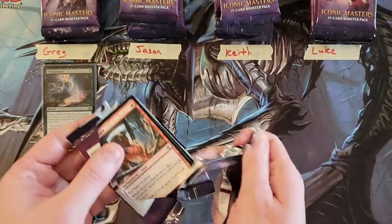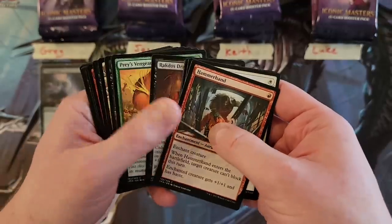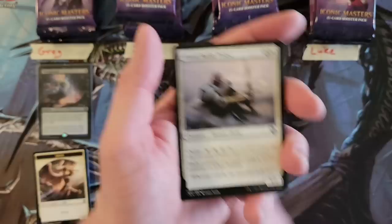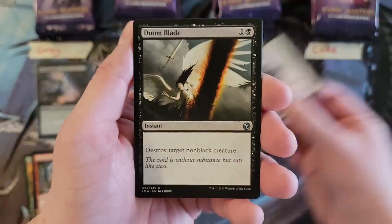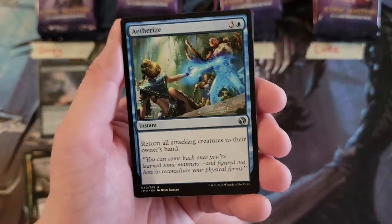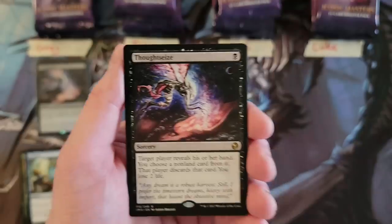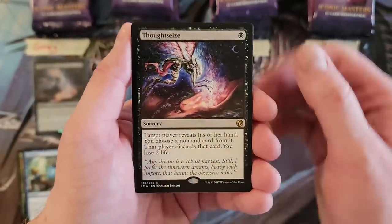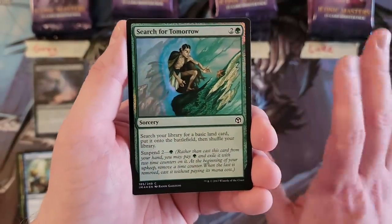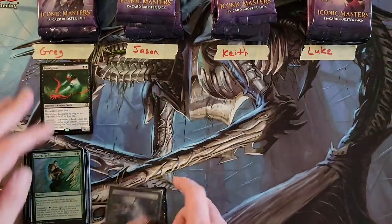Greg, pack number two. We'll get through the Commons. The Battle Priest. The Doom Blade. And another Thoughtseize — this is wild! You know Greg, you never really told me your play colors. And a Search for Tomorrow foil. If it's black, right now you're pretty happy.